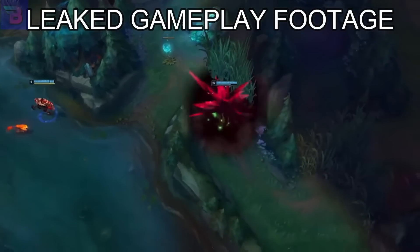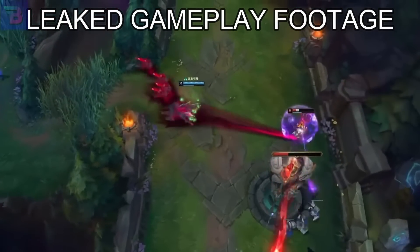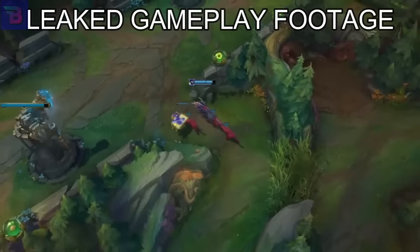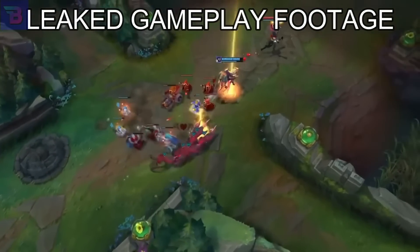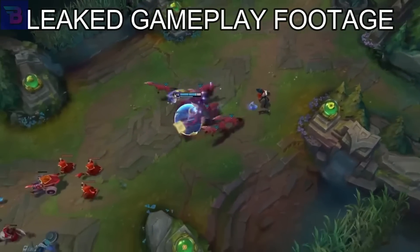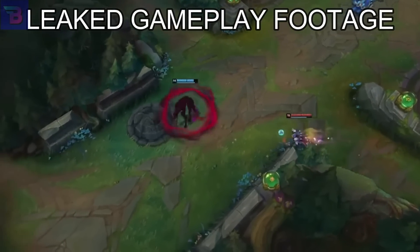R plus W plus E — we're seeing a couple of combos here. R is going to spawn an entire pack of hungry dogs. We also see R plus W plus Q plus E. We've got some really crazy combos. That does not look fair at all. MF is actually getting one-shot there.